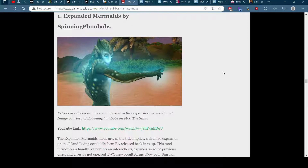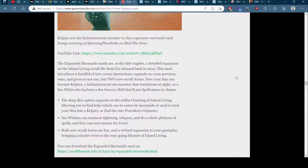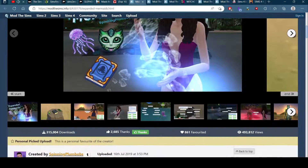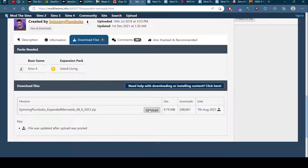Expanded mermaids - that's cool. Oh this adds new occults - let me read this. So yes, it adds two new occults, so I'm absolutely downloading this, are you kidding me? I have Island Living and quite a few of the expansion packs actually. The ones I currently don't have are some of the kits, High School Years, and Werewolves.